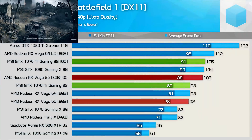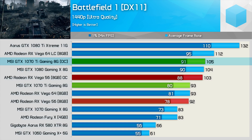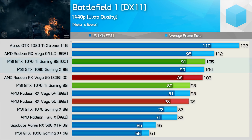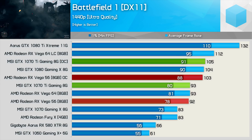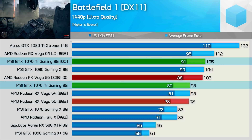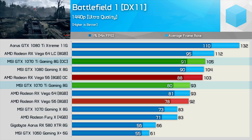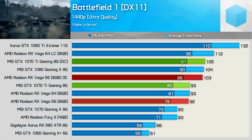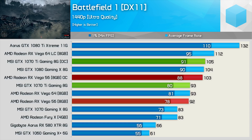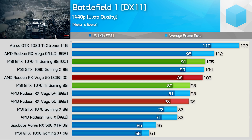Once again we have Battlefield 1 up first, and here we see an impressive 13% jump in performance, hitting 105 FPS, and that is enough to match the GTX 1080 Gaming X. Although we only managed around a 10% frequency boost, this extra gain has come from the increased memory bandwidth. The good news here is that you can achieve GTX 1080 — factory overclocked 1080 — performance through overclocking. For those wondering, a custom overclock on a standard 1070 Gaming X card still sees it fall just short of the 1070 Ti stock figures.